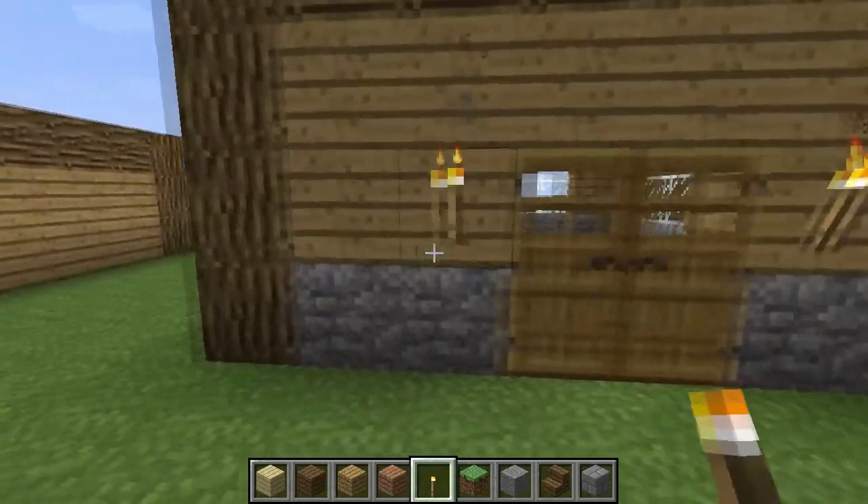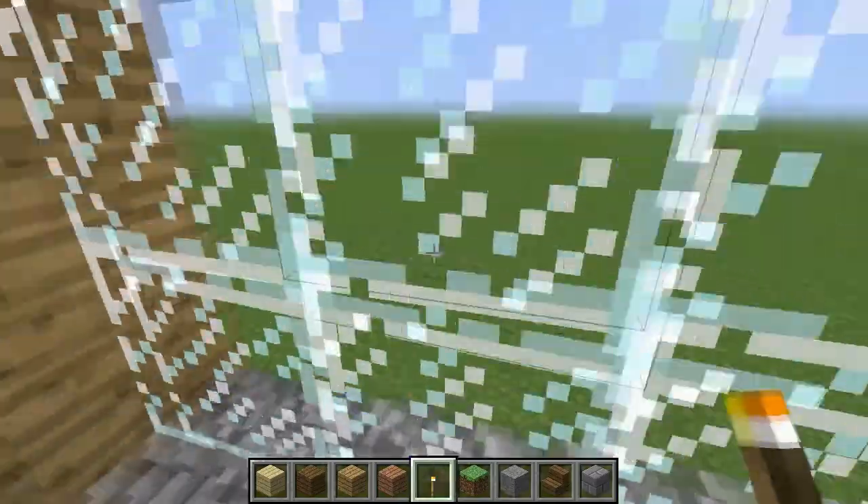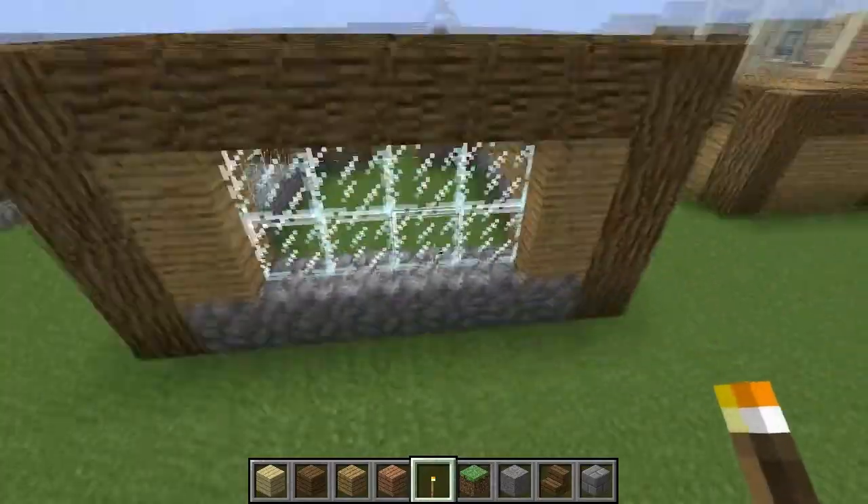Moving on, we have got a slightly better house. We now have a double door. This window has glass panes, and glass panes look quite nice from the outside indeed.